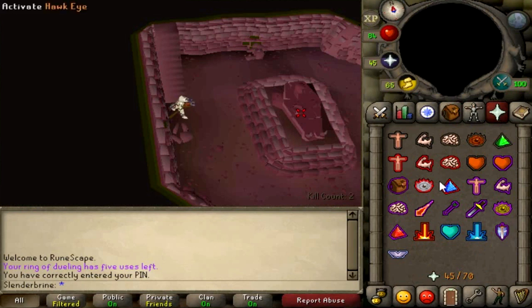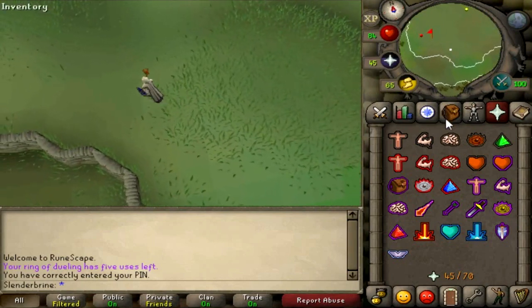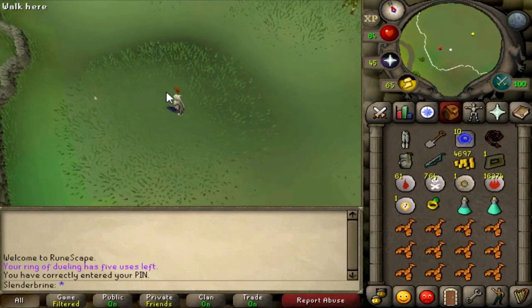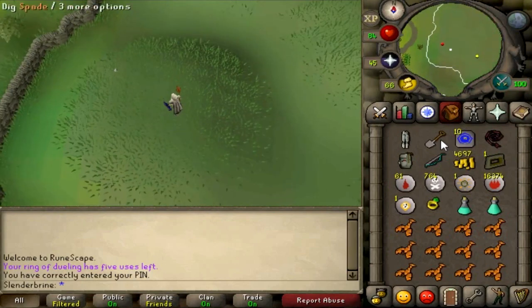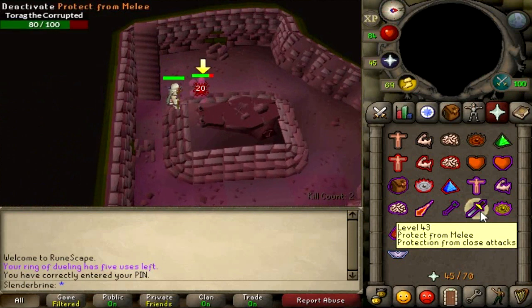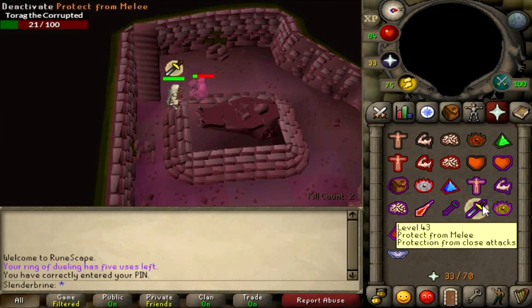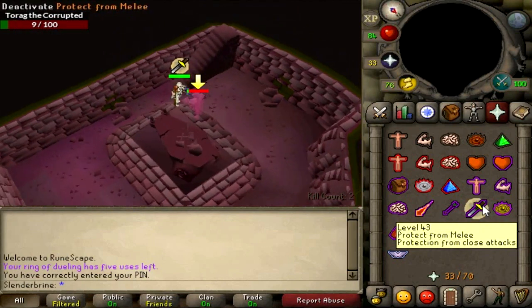Next up we're going to be killing Karil in the south — make sure to pray range. Karil is our tunnel brother for today, which means Karil will be somewhere in the Barrows tunnels below, basically guarding the chest. We'll return to his mound once we've killed all the other brothers. This brother in the south-western corner is Torag — probably one of the easiest to kill. I highly advise prayer flicking; you can use your quick prayers as well. Unfortunately we did get drained twice there because our hits weren't that good.